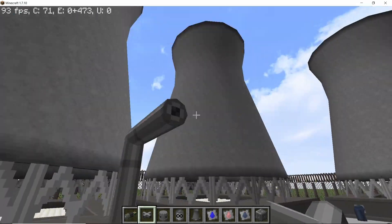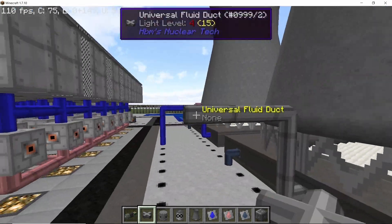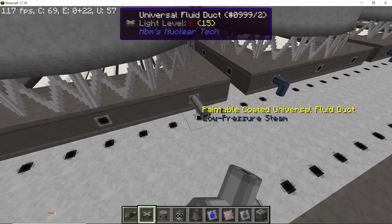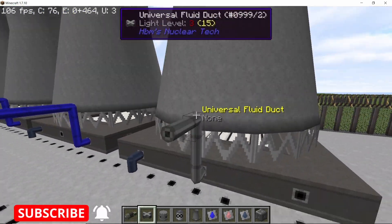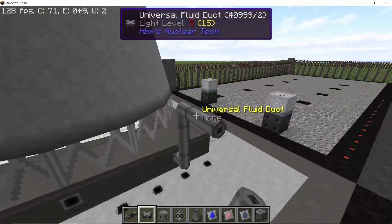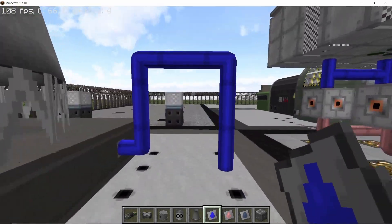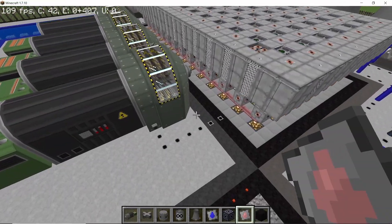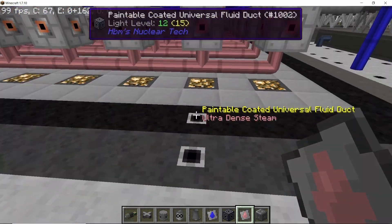For the water output, raise the pipe by two blocks so you have an area to walk around. In a similar manner connect all of the cooling towers with the water ducts running parallel to the low pressure steam line. That's it for all the connections — we can walk around easily.